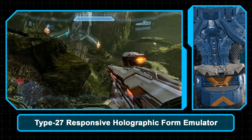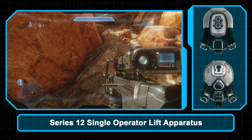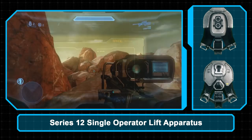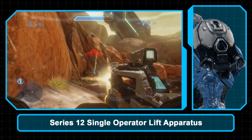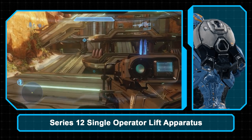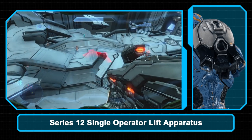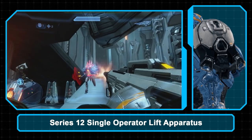Halo 4's jetpack is the Series 12 Single Operator Life Apparatus, a Lethbridge Industrial jump jetpack designed with Spartan 4 operators in mind. A successor to Halo Reach's Series 8 jetpack, the Series 12 connects to a user's armor via gravity mitigation harness link. Three directional thrusters allow users — both unaugmented troops and Spartans — to maneuver through the air. Even with newer variations of Mjolnir featuring integrated thrusters, the jetpack can still find use for additional power and maneuvering capabilities.